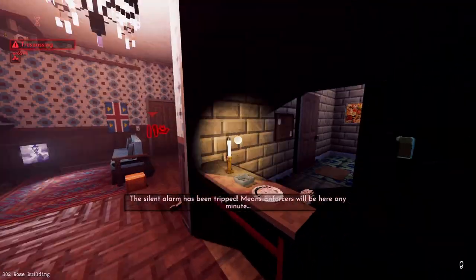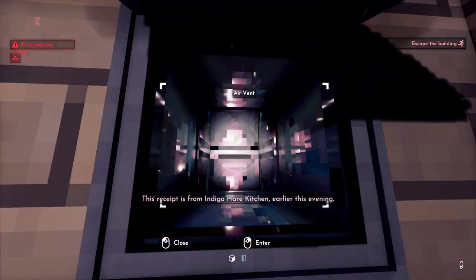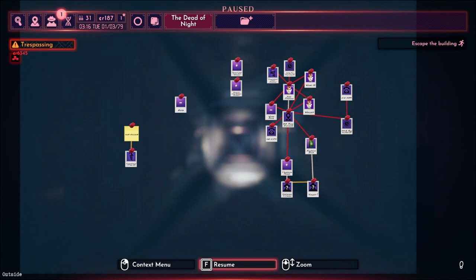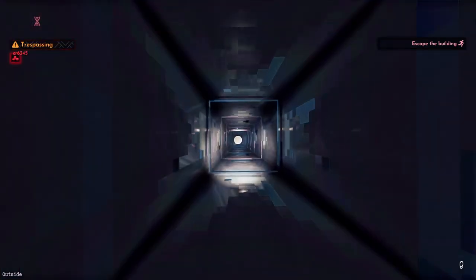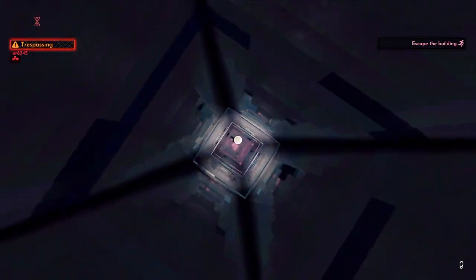A silent alarm has been tripped — enforcers are coming. We need to escape. We can escape via the ventilation duct: open the grate and select the action to climb through. We have a map of the building we're in, which is very relevant because we'll be going through quite a lot of vents. The vents are deliberately confusing in this game — generally when you go into a vent you end up in someone else's apartment.